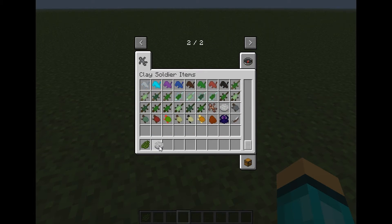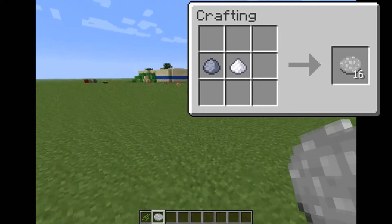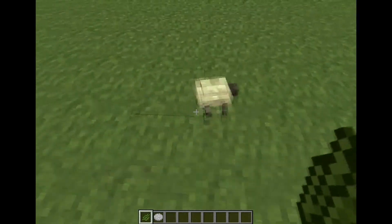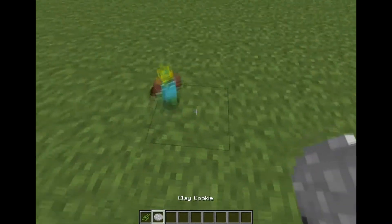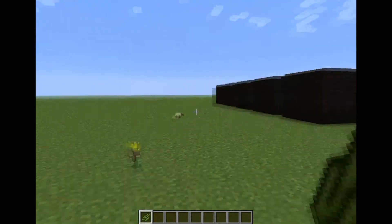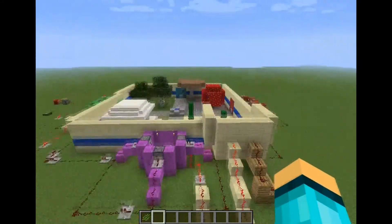You can also make clay cookies. They're made like this, and I don't think you can eat them, but you can give them to your little clay friends. This means they have a little bit of cactus green. That's an endstone turtle right there. And I have made my little super soldier here, and we can give him a cookie. He just eats it and he's happy. Now, off to the amazing battle arena.